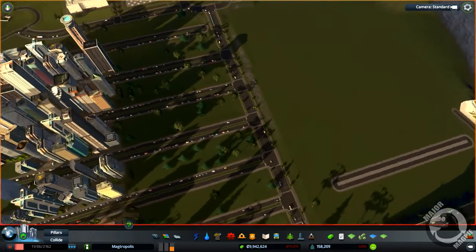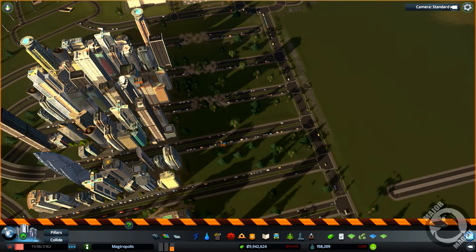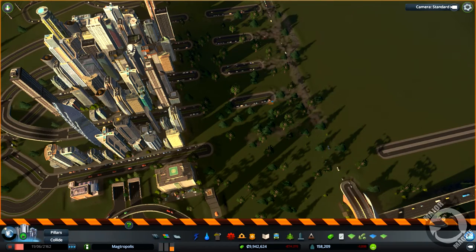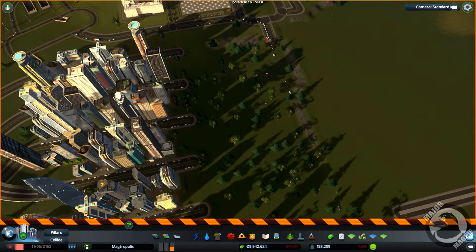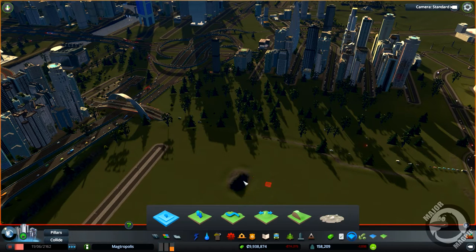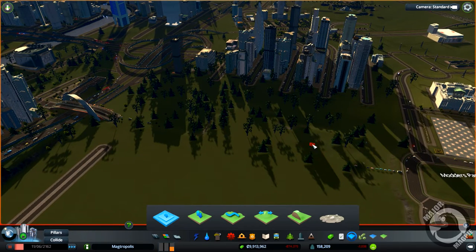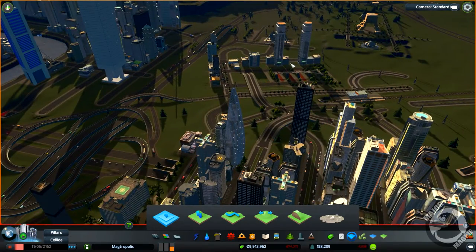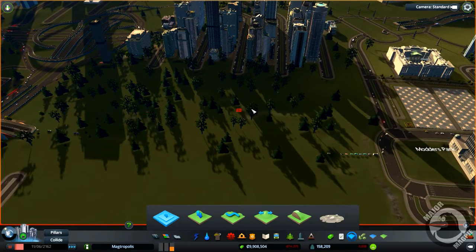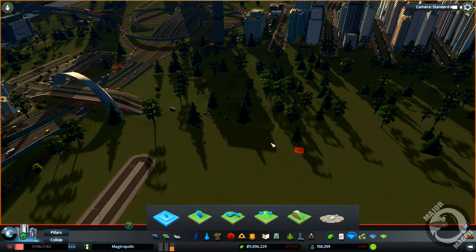Now I want to go ahead and remove all of these roads in and around here. We want to remove all of this as well. Let's go ahead and reset this height — we've got our landscaping tools and we want this height here all the way through. We need all this level for putting our tram in. I do want to run the tram up here — we're going to run an avenue up here and an avenue up here, and relocate this little hub here somewhere around the top near the train station.